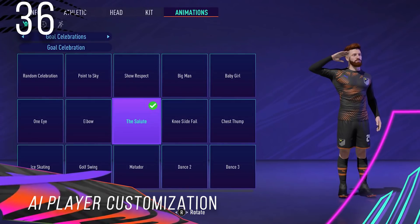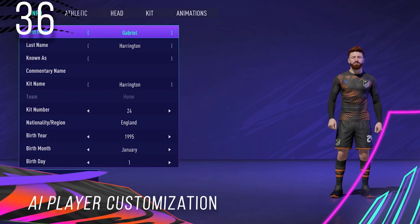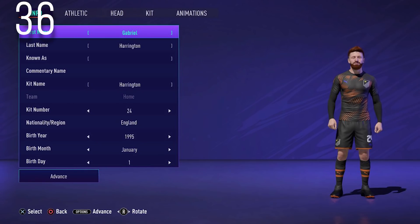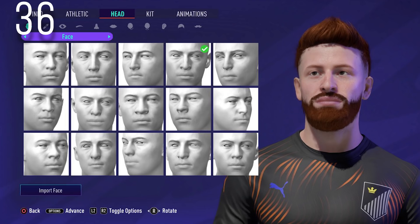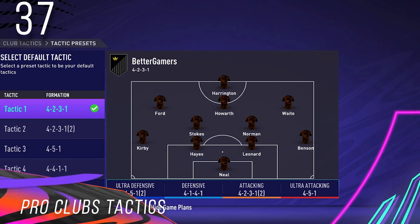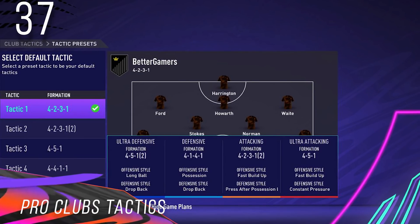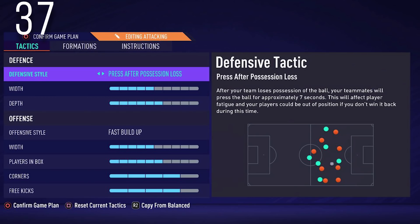AI Player Customization: It's sad to say that Pro Clubs has only two changes, one of which is AI Player Customization. All AI players around you will now be customizable and won't generate randomly. The Tactics Menu: This is another small Pro Clubs update where you can use the full tactics menu from other game modes online and change tactics inside Pro Clubs, though this might ruin the experience with time wasting.